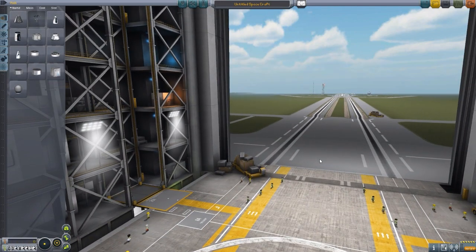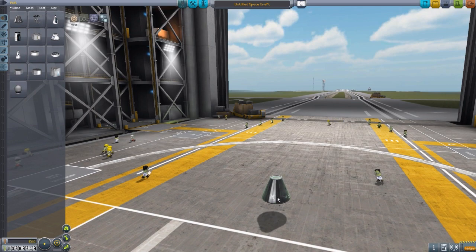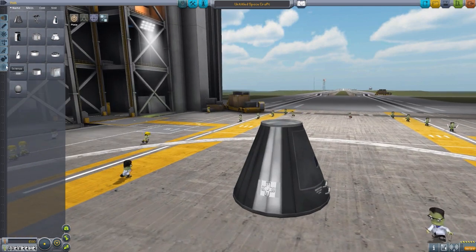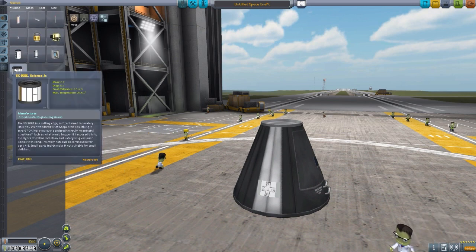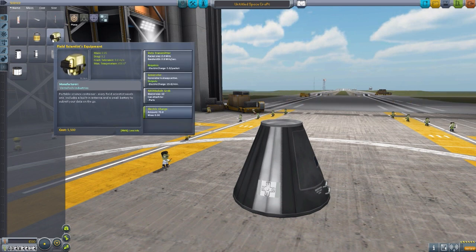I should say off the bat, because it is a backpack that your Kerbal can actually put on, you're going to need the Kerbal attachment system. Let's grab this baby down here. We'll head over to the Science tab, where we have the Field Scientist Equipment, which is the backpack in question. And this thing is beautiful.